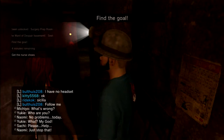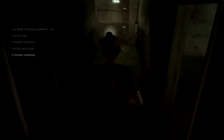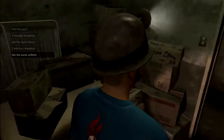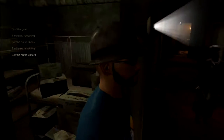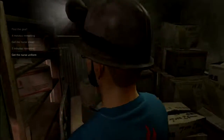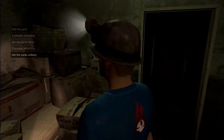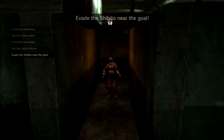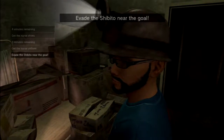Find the goal now - seems a bit early. She goes past. There's another room here - there we go, nurse's uniform, we'll take that. I think we're gonna have to wait until she goes past. There she is. I'm actually gonna wait until she goes the other way - we've got three minutes remaining. There's another nurse by the goal.